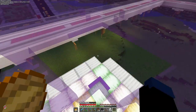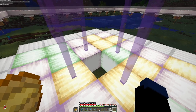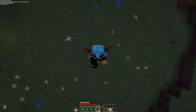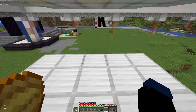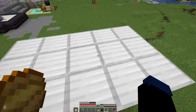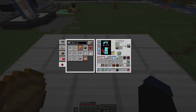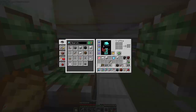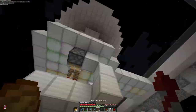Let's work on this elevator. It's going to be a bubble column, which means we're gonna need some soul sand and some magma. I've not built a block swapper in a long time, so we'll see how this goes. You most definitely do not want to see what just happened — it was the worst redstone you've ever seen. About two hours later, I finally figured it out.